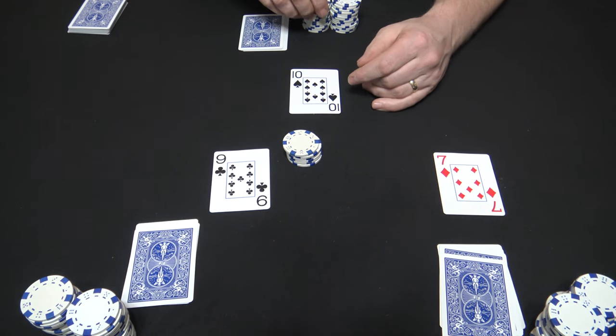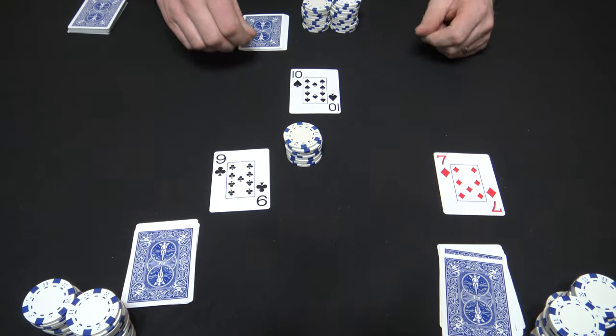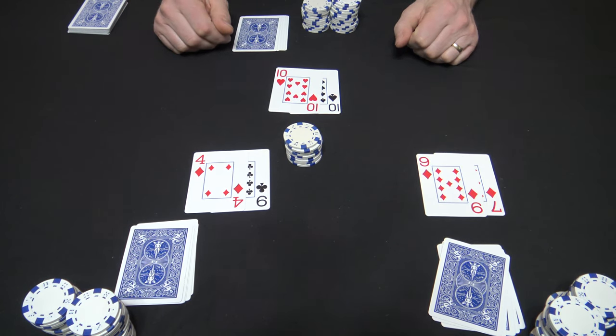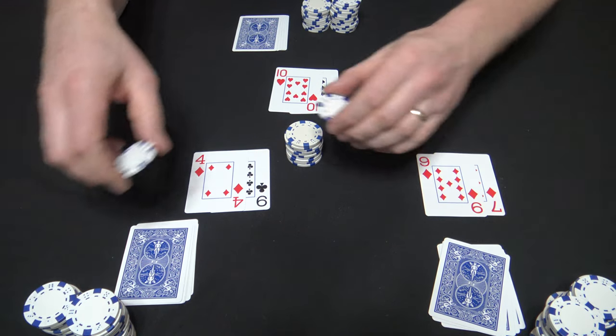Dealer's got a 10. Dealer bets a quarter and the table will call. Once the pot's good, everyone flips up their second card. Dealer's shown a pair of 10s — he'll bet a quarter and everybody will call.